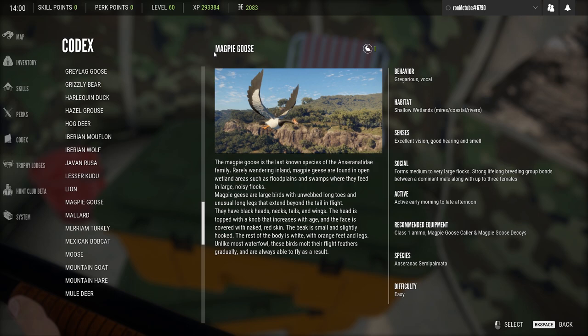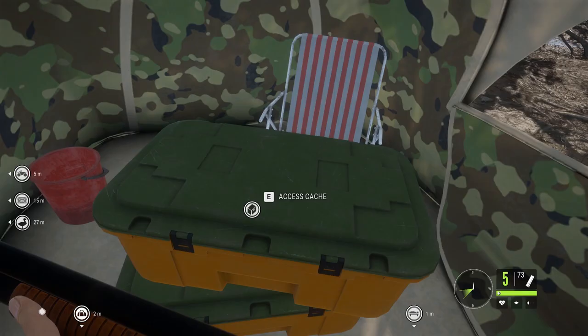Let's go to the codex and have a look at the wildlife — the magpie geese. It's very useful, you will learn lots of things. They're class one. You can see about the behavior — they're very vocal. The habitat is shallow wetlands, rivers, the mangroves basically. Excellent vision, good hearing and smell — this is what I mean, they spook quite easily. They're active early morning to late afternoon. Class one ammo, magpie goose caller, and magpie goose decoys — that's the equipment you want to be using.